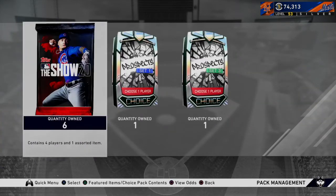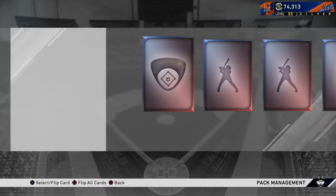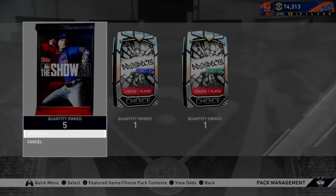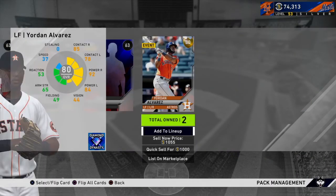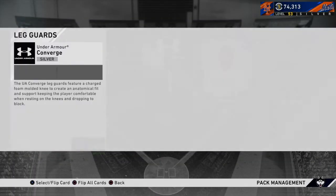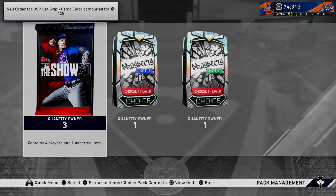Now I'm gonna come over to my pack screen and show you all the packs I got. You get six standard packs, one Set 1 Prospect Pack — which is a guaranteed diamond — and one Set 3 Prospect Pack, which is also a choice pack so you get to choose. I'm now gonna open up my packs to see if I have any luck. My pack luck this year has been terrible. First pack I get Trevor May, 78 overall. Second pack I get Yordan Alvarez — a gold, about 1,000 stubs.